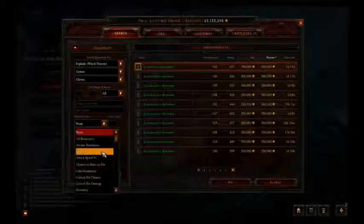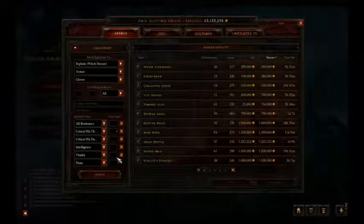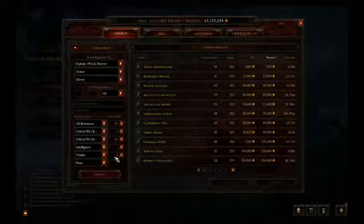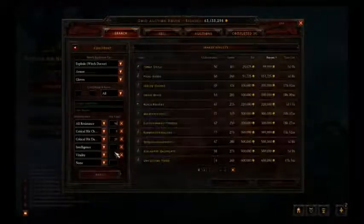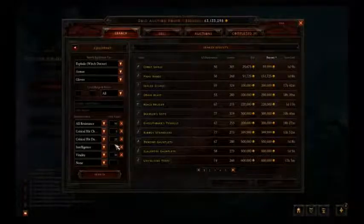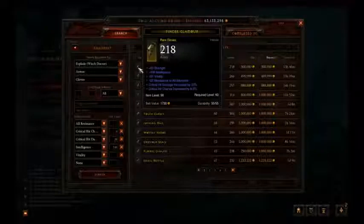For gloves, we can go for all resistance, crit chance, crit damage, Intelligence, and Vitality. Let's go for maybe 5% crit chance at least and maybe 20 crit damage. All resistance maybe 70, Vitality at least 50. You want to usually spend a lot on your gloves to actually give you good damage. These look pretty decent. I'm going to take these. That's pretty good.